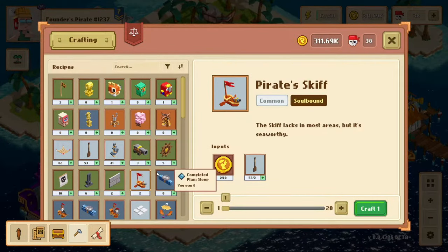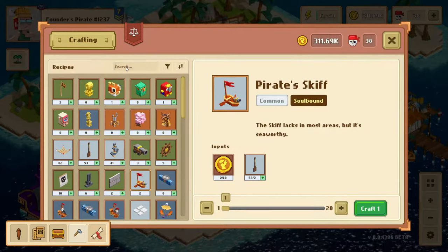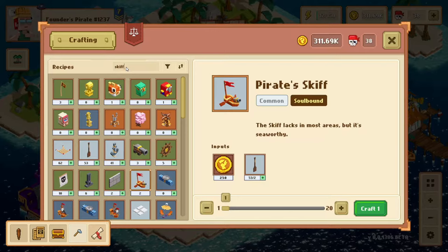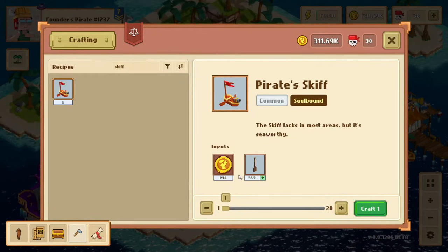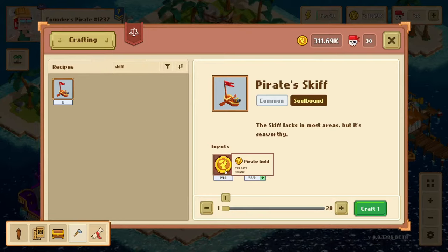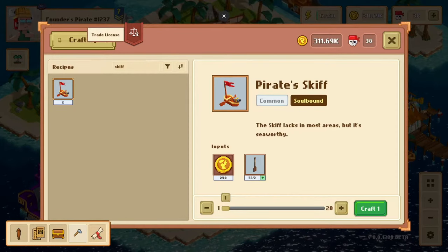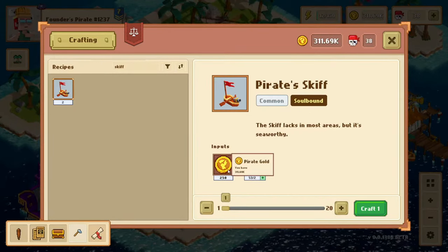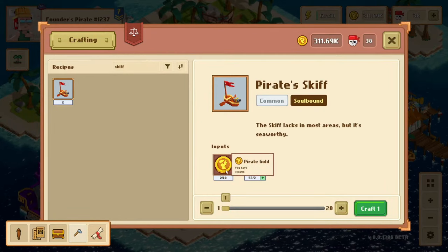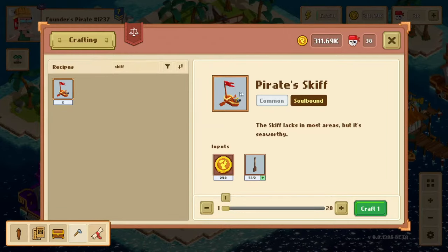Once you get into the crafting menu, look for the skiff — which is right here — and you can also just type it in the search bar and it'll show up. You'll see everything you need to make the Pirate Skiff: 250 pirate gold, or 250 marks if you have not reached command rank 10 or bought a trade license to unlock your wallet. If not, it'll be marks instead of pirate gold, and then you also need two wooden oars.